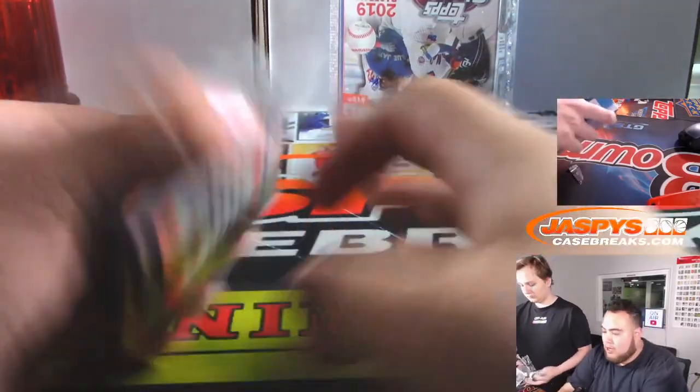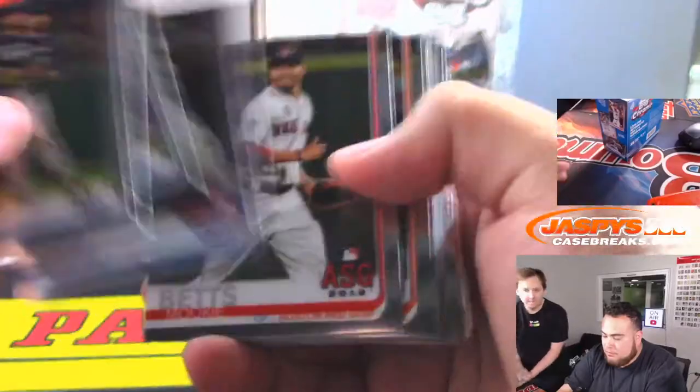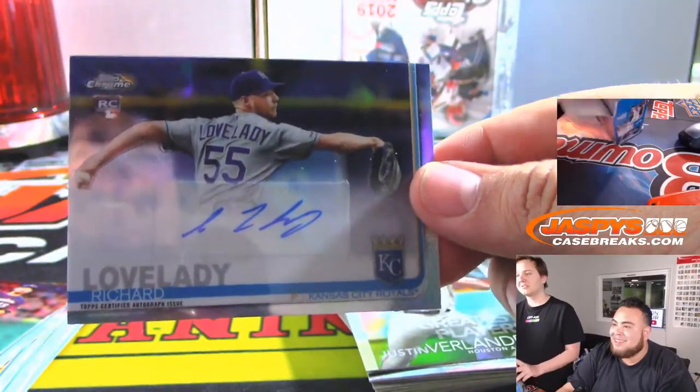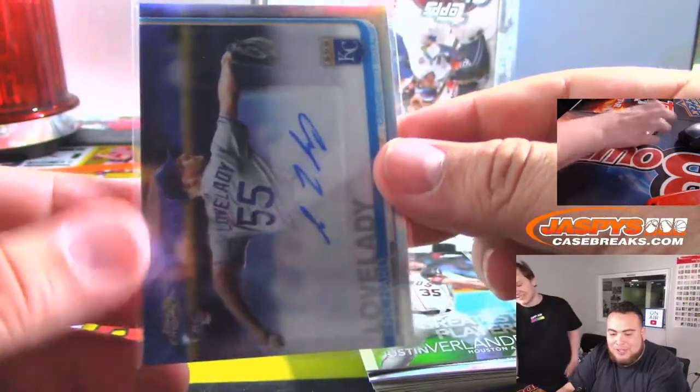All righty guys, couple more boxes. Here's another auto — Lovelady. That's a good name. Kansas City Royals — that is Richard Miller, I'm sorry.